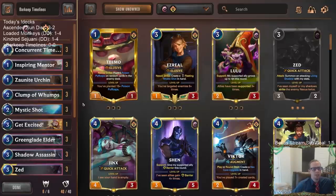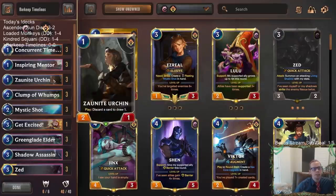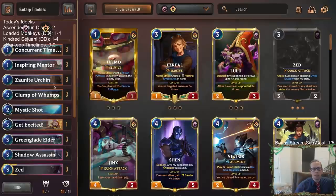We've got Inspiring Mentor, which lets you grant an ally in hand plus one plus zero. That buff stays on the ally in hand even when it transforms into something else. We've got Urchin - a very important one that can discard extra cards we don't need and draw a card. We've got Clump of Wumps which creates mushroom clouds, perfect for the Zonite Urchin to be able to discard.